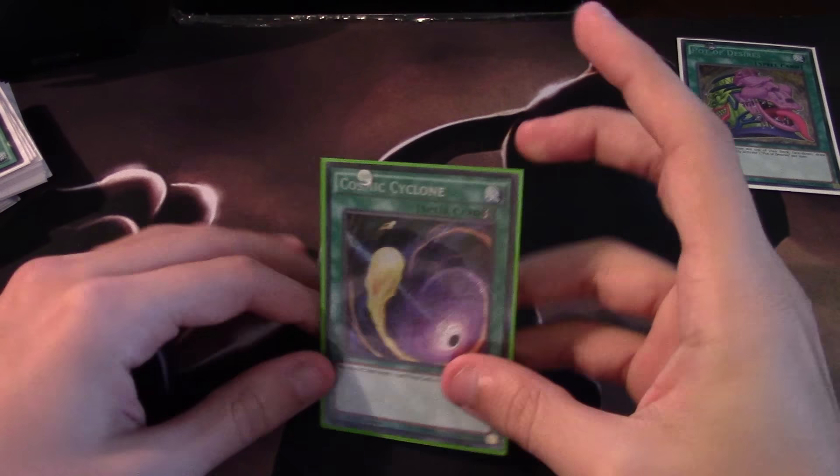Against Monarchs, banishing something like Prime would be okay, but in most cases you're probably not siding this against them anyway. Maybe theoretically against Domain Monarchs - you could use this to hit Domain, or banish Prime, little things like that. But as far as Cosmic Cyclone goes, I think this card is actually pretty cool.